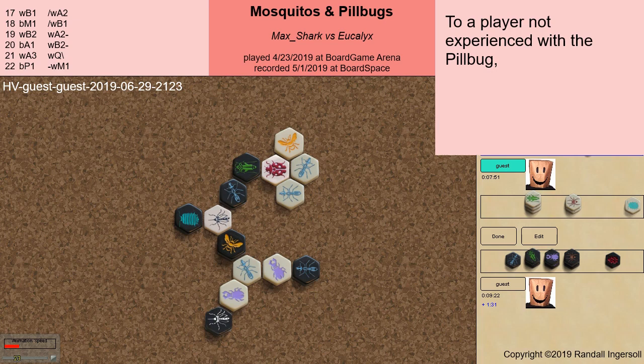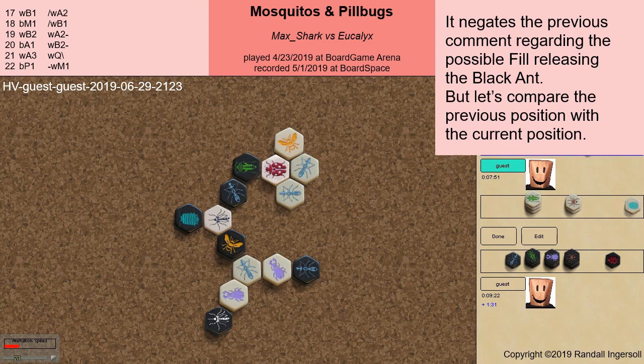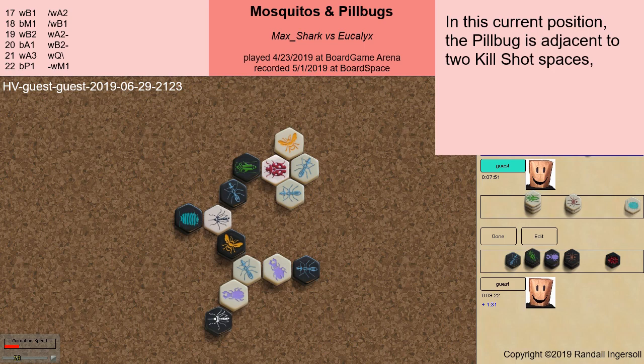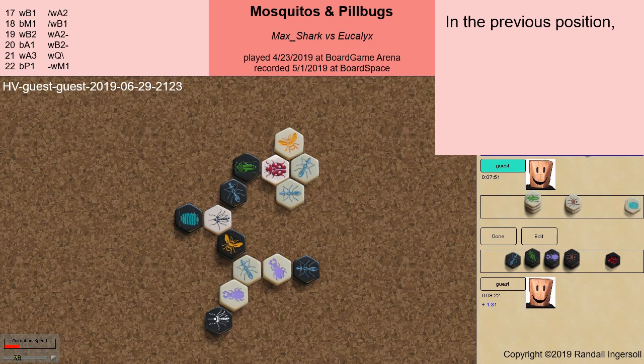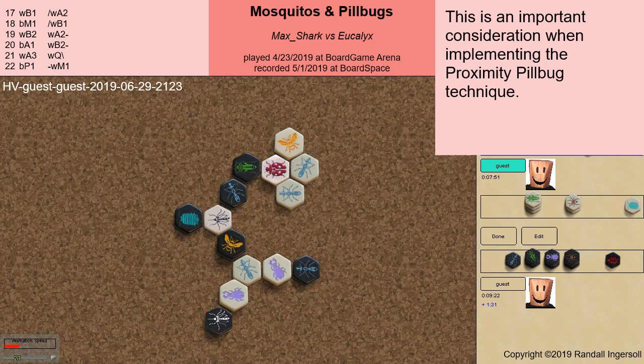To a player not experienced with the pill bug, this move may seem a little strange. It negates the previous comment regarding the possible fill releasing the black ant. But let's compare the previous position with the current position. In this current position, the pill bug is adjacent to two kill shot spaces — here and here. This gives the pill bug many more defensive options. In the previous position, the pill bug is adjacent to only one kill shot space, here. This is an important consideration when implementing the proximity pill bug technique.